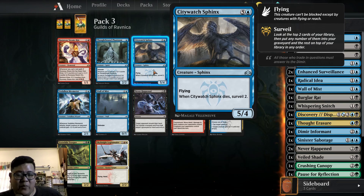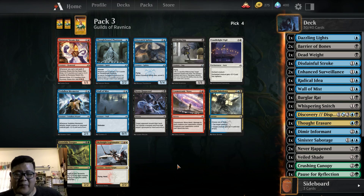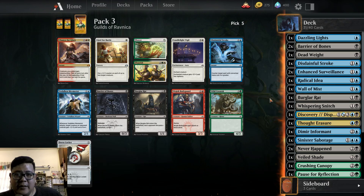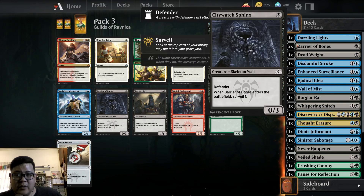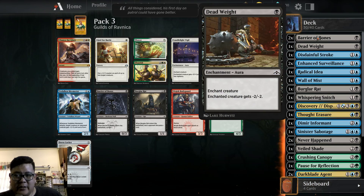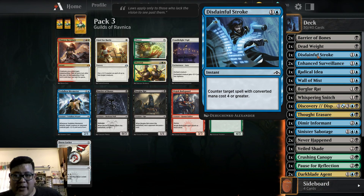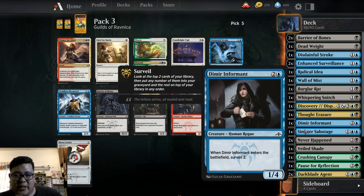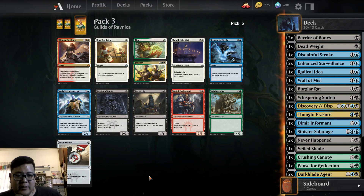City Watch Sphinx — pick four. Disdainful Stroke, Barrier of Bones, Burglar Rat. Dazzling — let's put this here. Barrier of Bones, Deadweight, Disdainful Stroke, Enhanced Surveillance. We need creatures. Barrier of Bones is interesting.